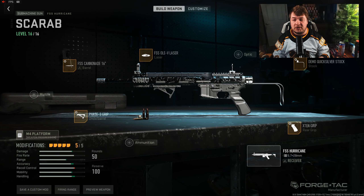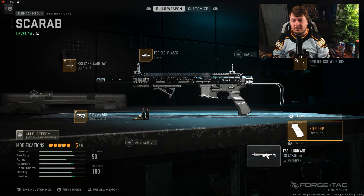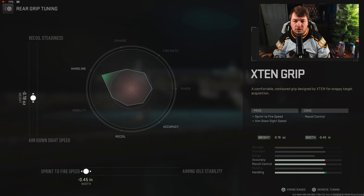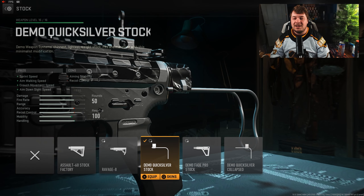Today we're going to be running the best FSS Hurricane class setup, one that's viable not only on Shipment but basically every single map. Let's get started with the X10 grip for sprint-to-fire speed and aim-down-sight speed. You're going to want that tuned to negative 0.19 toward aim-down-sight speed and negative 0.45 towards sprint-to-fire speed.